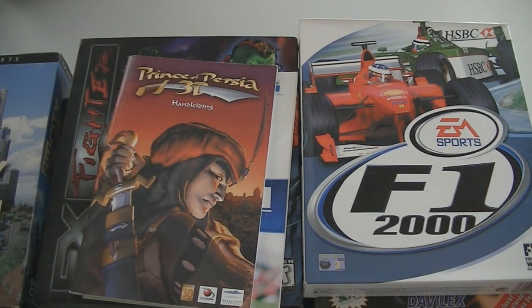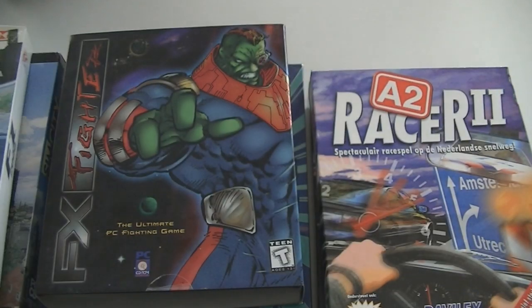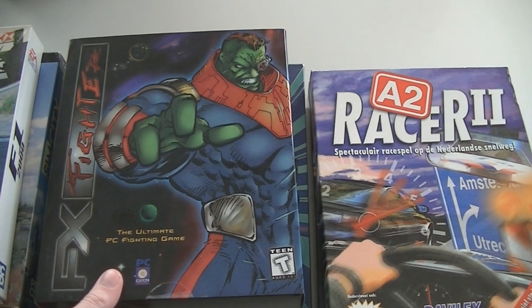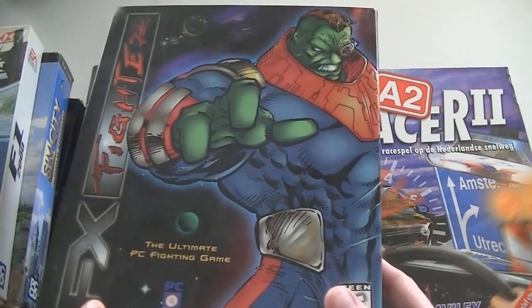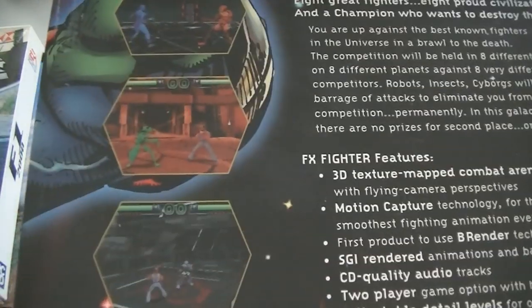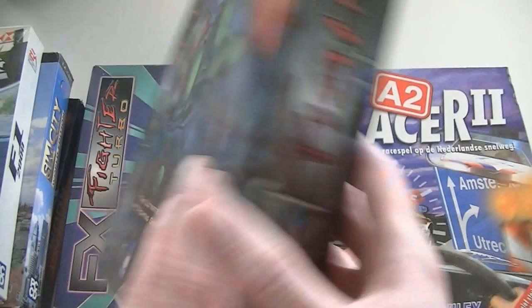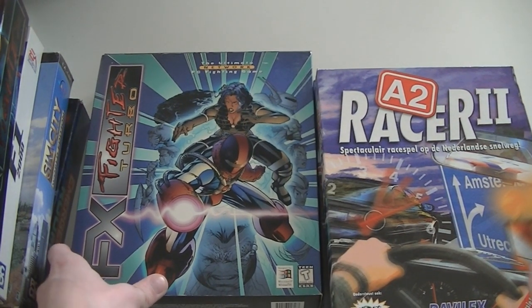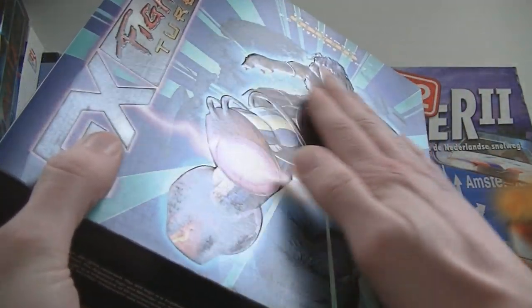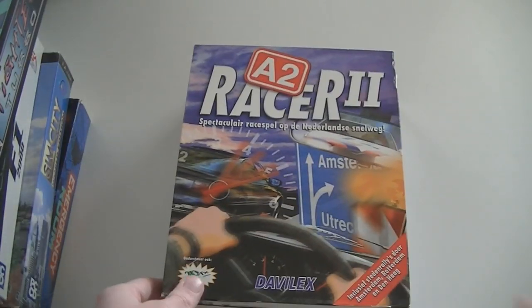This is actually a loose disc that got stuck in there somewhere, same with the manuals. Formula 1 2000. This is FX Fighter — I hadn't heard of this before but the artwork looks amazing. When you look on the back of the box it shows that it's one of those early 3D fighting games. And there's also FX Fighter Turbo, which also has great artwork on the front — actually a little embossed, it has some relief. A2 Racer 2.